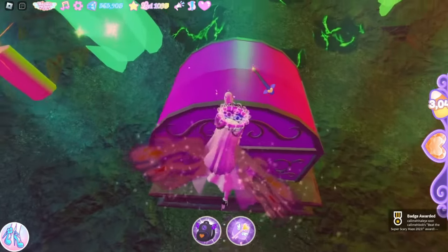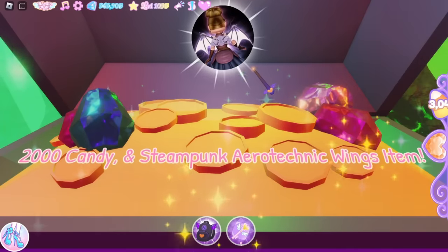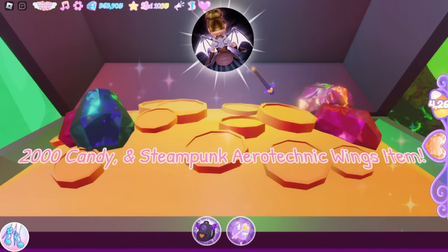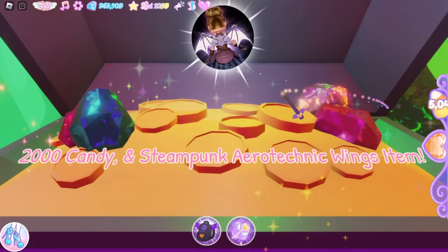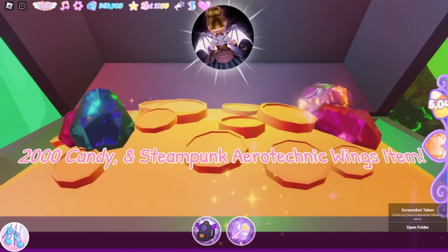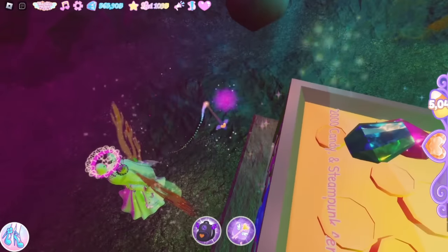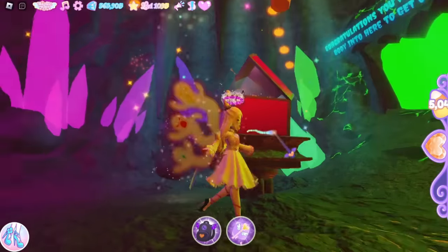Go right, then up this way and through here — this is the end of the maze! Thanks to Nathan for secretly telling me the way. You get 2000 candy and the steampunk wings — it's the same item as last year, but hey, 2000 candy is a great reward!